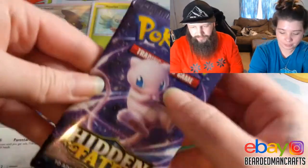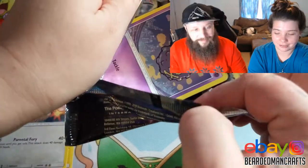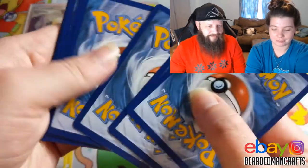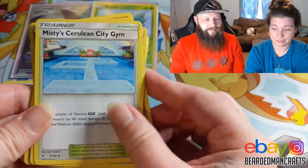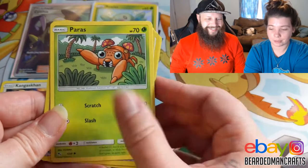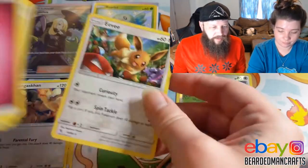I got my Mews. Let's see if I can get good luck too. Lightning, Ferry, Magmar, Misty's, Sabrina's, Koffing, Staryu, Atkins, Caterpie, Paris, Farfetch'd. Got a hollow Eevee!